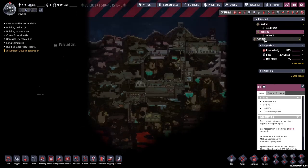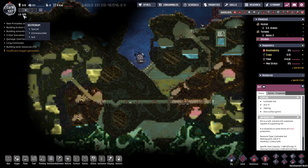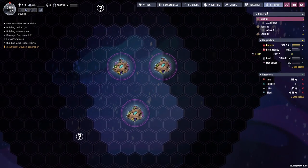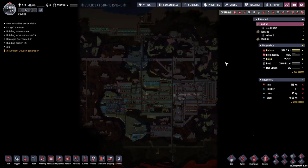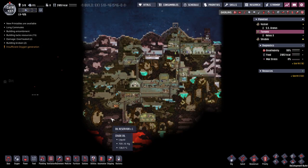Hey guys, welcome back to Oxygen Not Included, Clay's amazing space colony simulator. My name is Twitchy and we are in the LV426A colony of asteroids — three asteroids currently, though there are more to be discovered. We've been making our way into the future, about 437 cycles now. I've got two things on my mind today: trying to take over Shirubi and get ourselves some gold volcanoes and some aluminium volcanoes.